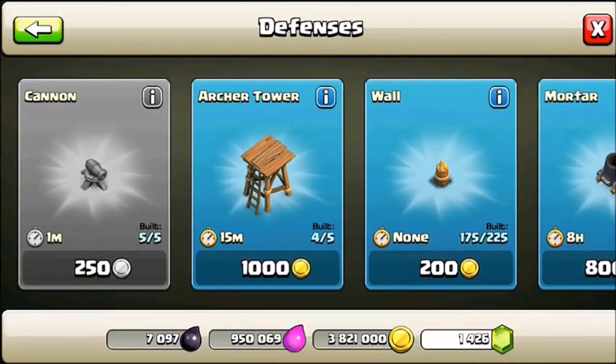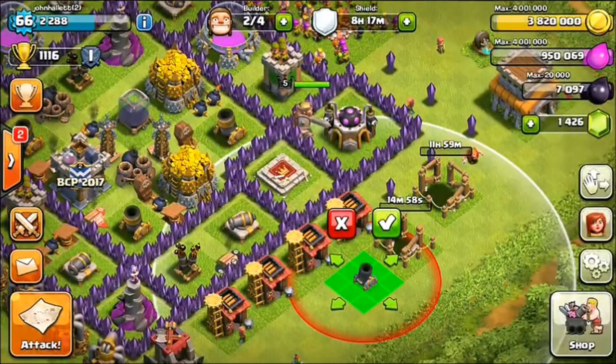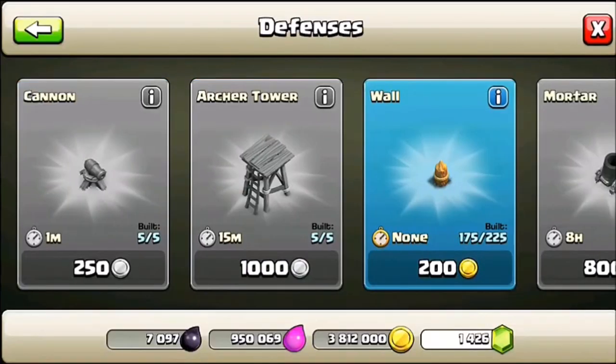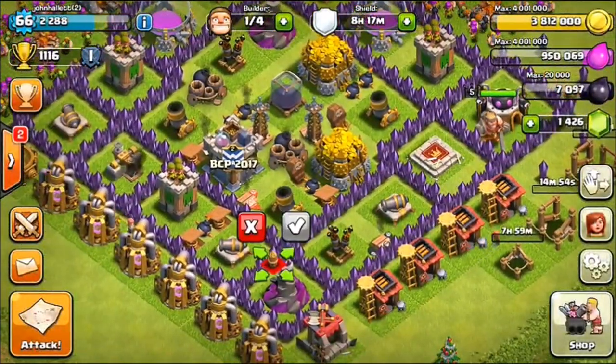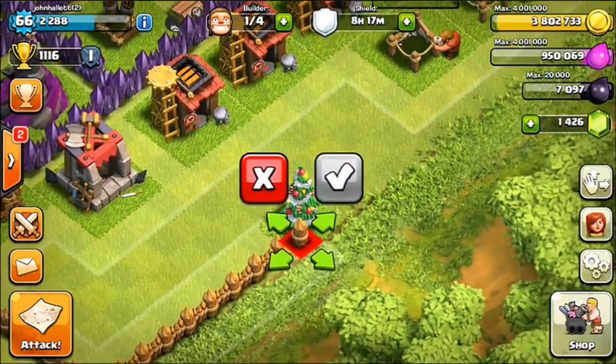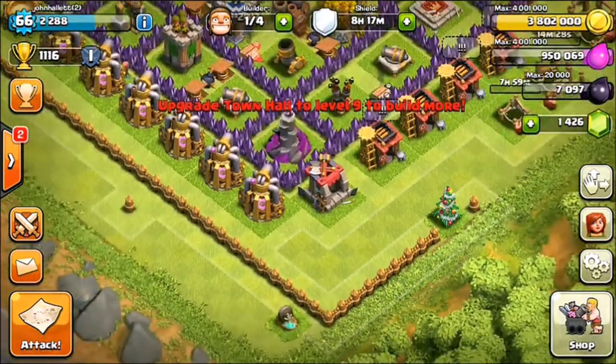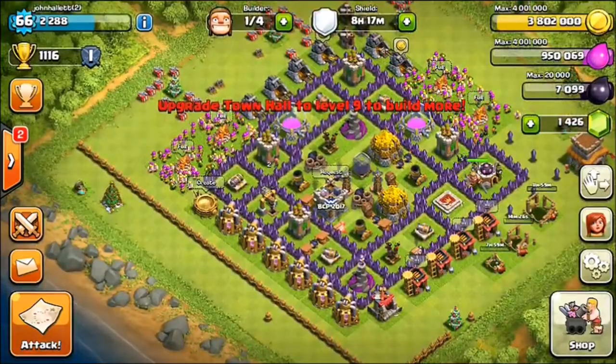I'll build an archer tower too, and let's build a mortar. Let's see if we can get all of our walls down so we can start upgrading them — trying to get them all to level six or seven. Bumping into the Christmas tree, continuing forward, and that is all the walls we are gonna build here. So that's wonderful.